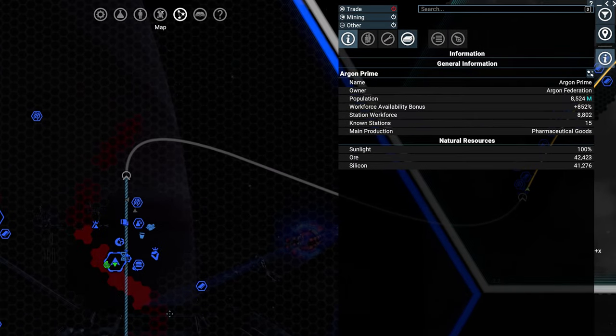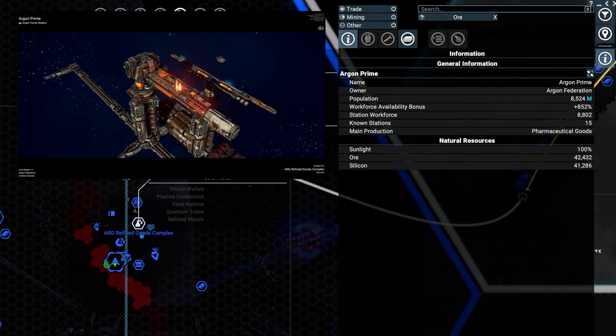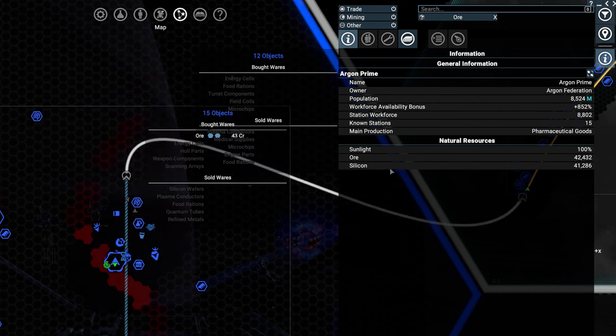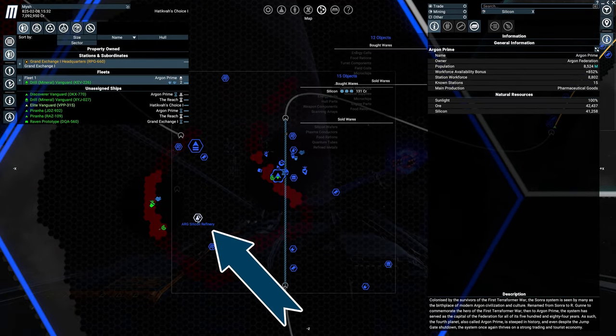Zoom in, open the trade overlay and type in ore. If you hover over the resource, all stations you discovered buying it are shown on the map, like this refined goods complex. Also notice that there's some silicon in the sector, which usually is more profitable than ore. Delete the ore filter and type in silicon to see whether someone is buying or not. And there we go — a silicon refinery pops up. Seems like we have a plan.